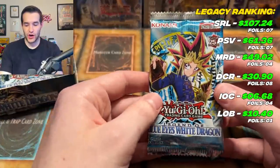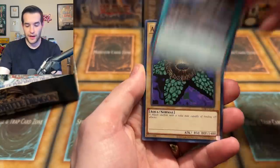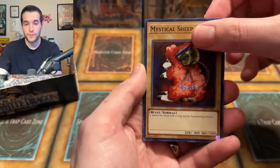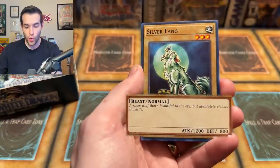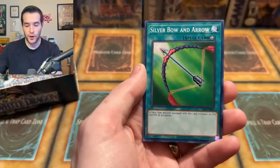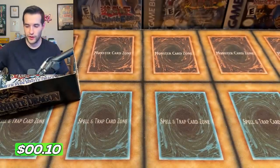Alright guys, that's a good start. We missed a few to begin, but an Ultra Rare followed it up. We have a Mountain, Armored Starfish, Power of Kaetian, Mystical Sheep, Skull Servant, Silver Fang — a snow wolf that's beautiful to the eye but absolutely vicious in battle. Silver Bow and Arrow, a classic. Goblin Secret Remedy restoring life points. And Dark Energy. No foil there — we are only at an Ultra Rare at the moment.